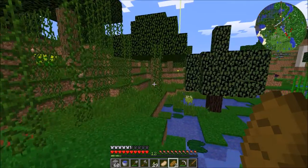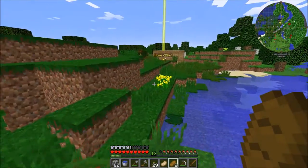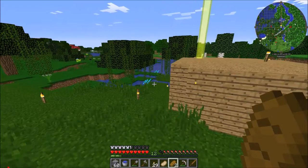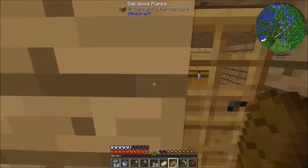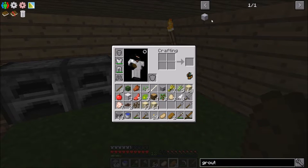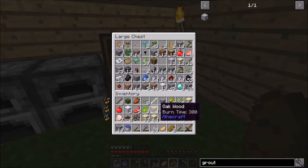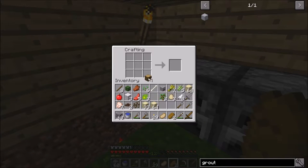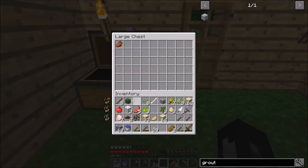Let's head home and make some smeltery stuff - let's get some ore doubling happening! So what I'm going to do is cut a bit of a hole in my wall. We need to make grout, which is made with gravel, clay, and sand. Let's make a double chest now - let's put this stuff away and sort everything out.